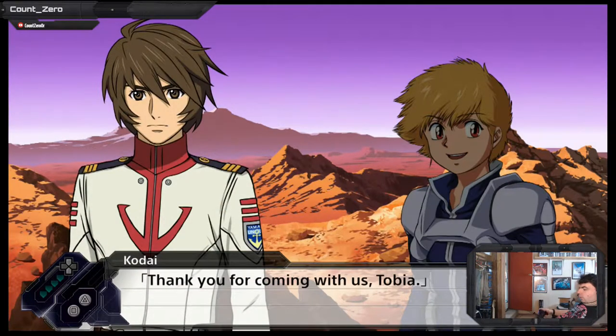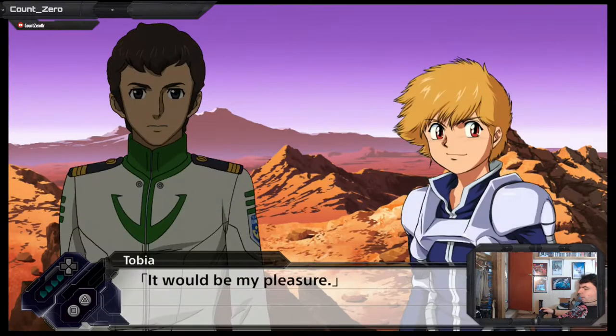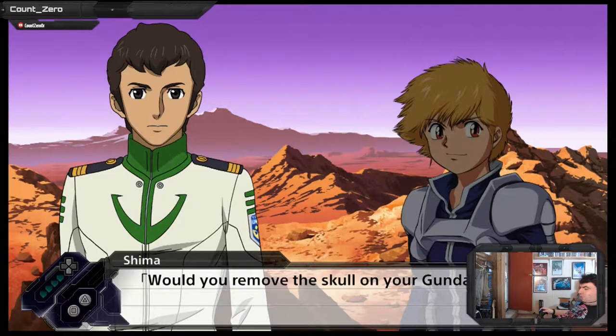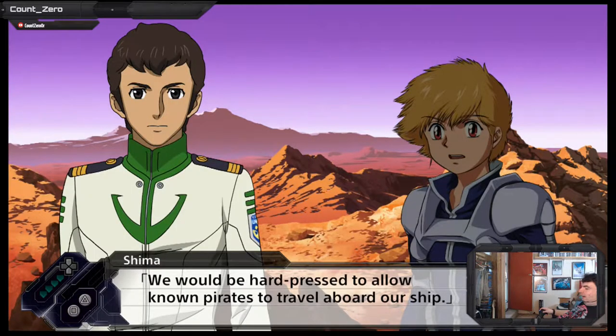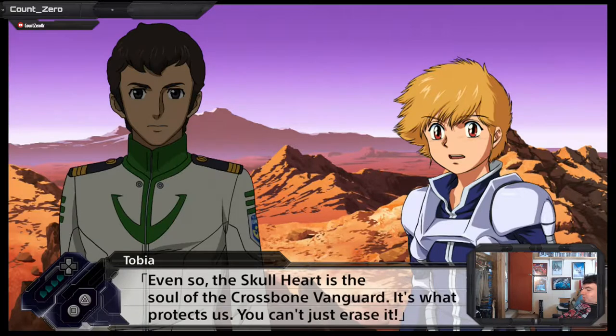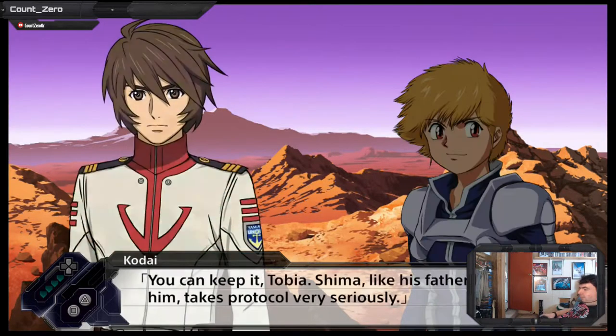Thank you for coming with us, Tobia. No, thank you — I wanted to pay my respects to Sasha as well. Will you come with us to Jupiter as well? It would be my pleasure. There's just one thing I would ask. Would you remove the skull from your Gundam's chest? We would be hard-pressed to allow known pirates to travel aboard our ship. Have you looked at our uniforms? Our hats have a skull on them. Even so, the skull heart is the soul of the Crossbone Vanguard — it's what protects us. You can't just erase it. It was a joke and nothing more. Forget I mentioned it. Shima, like his father before him, takes protocol very seriously.